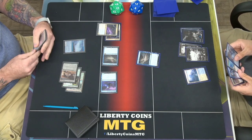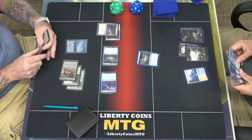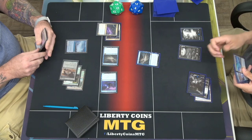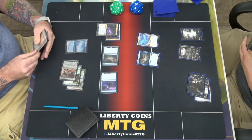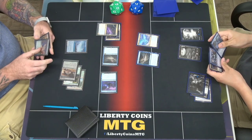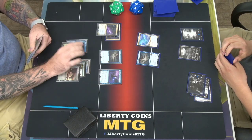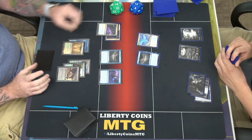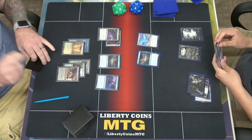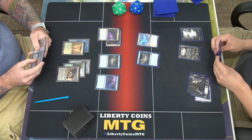Play a Plains. Tap three to play Imperium Eagle. This is a 2/4 and this is a 3/4. I will pass. Shock me to play — go to 17. 2/4 and a 3/4. Pass.